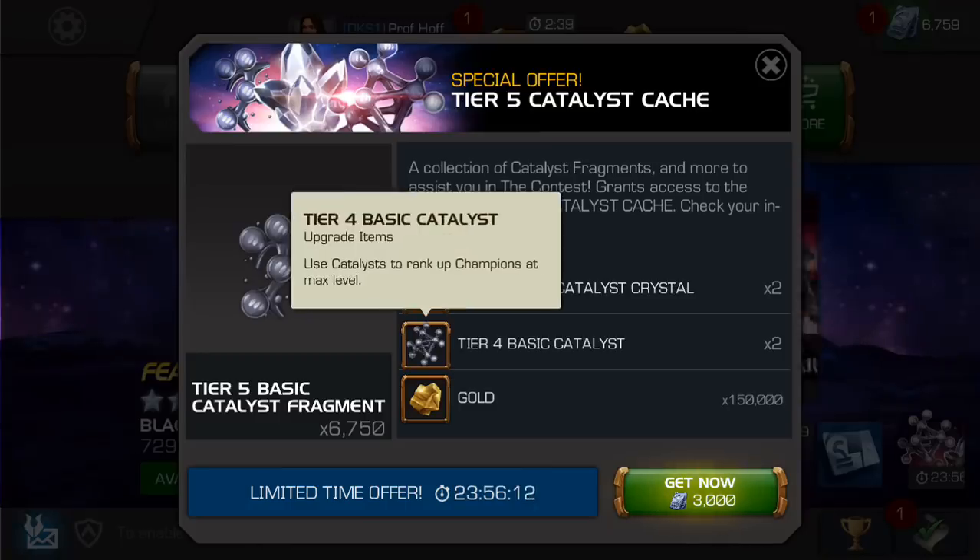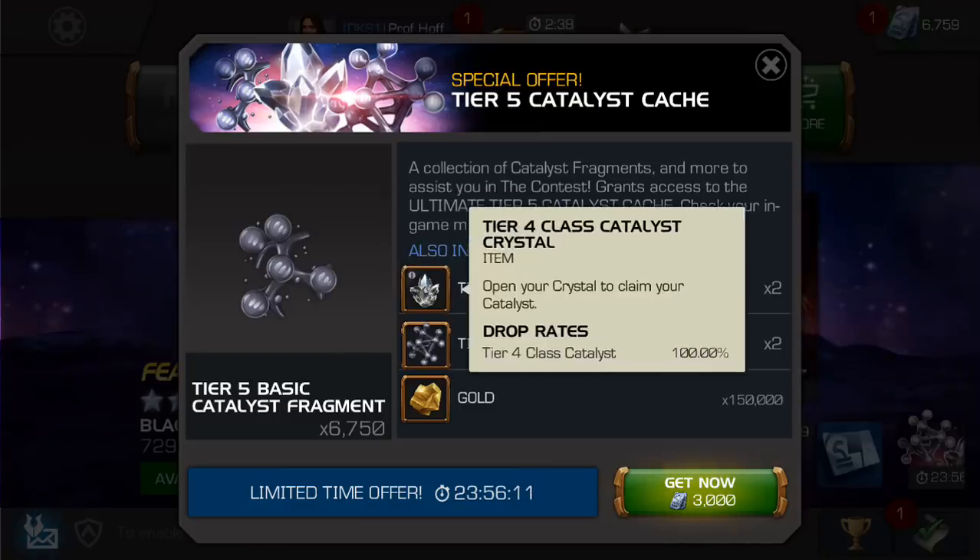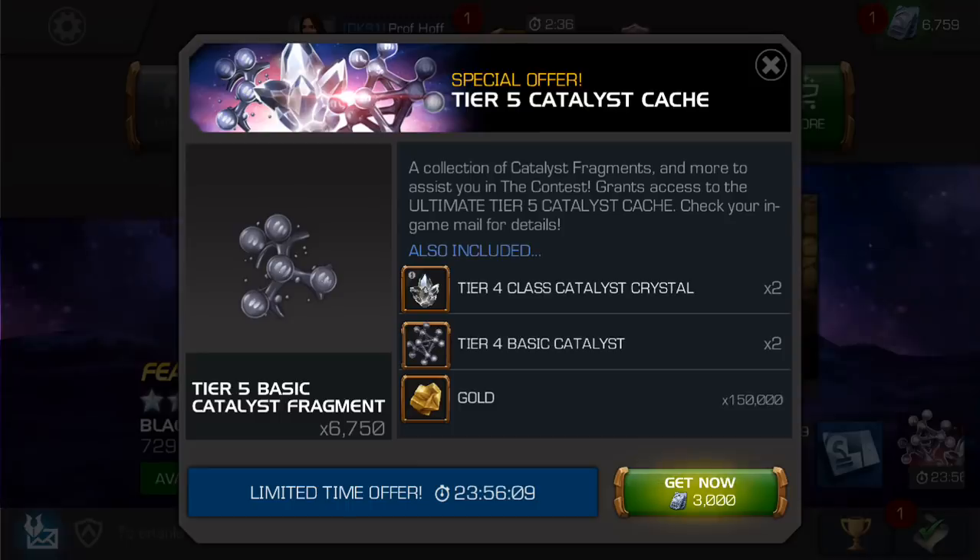You also get two Tier 4 Basics and two Tier 4 Class Catalysts. I would say if you don't have Tier 4 Class Catalysts, you might chalk this up to being worth maybe 500 to 1,000 units. But regardless, that Tier 5 Basic Catalyst Fragment chunk is not worth 2,000 to 2,500 units.